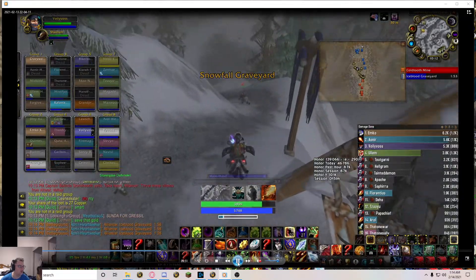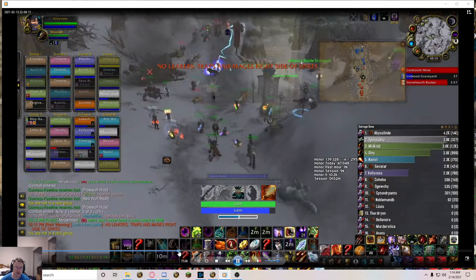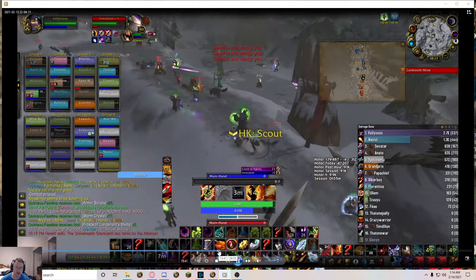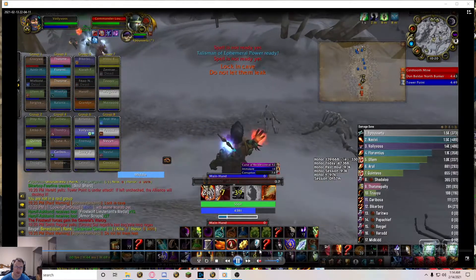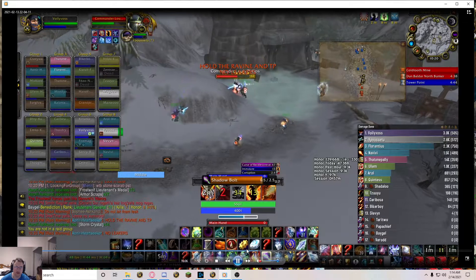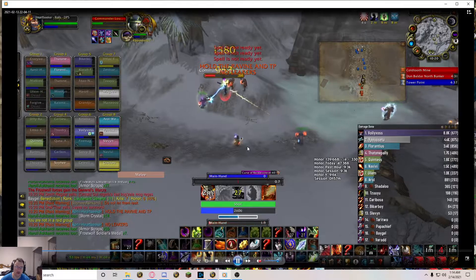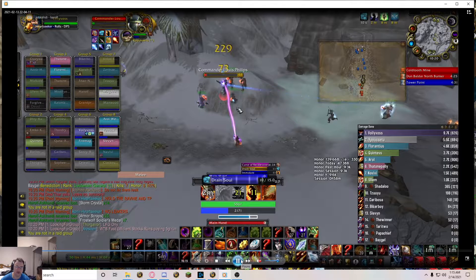Before I end the video I'm going to go over the top-down rotation on a boss. I think I did Galv in this video. I covered at the start that I kind of used Shadow Bolt as a filler. You just kind of Shadow Bolt until it's about 8 seconds on Immolate, then you can pop it off and reapply it. That's your single target.